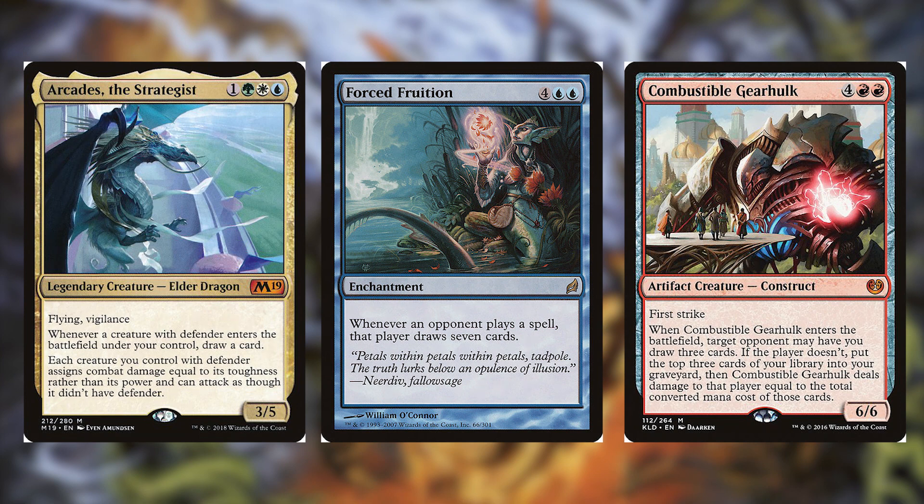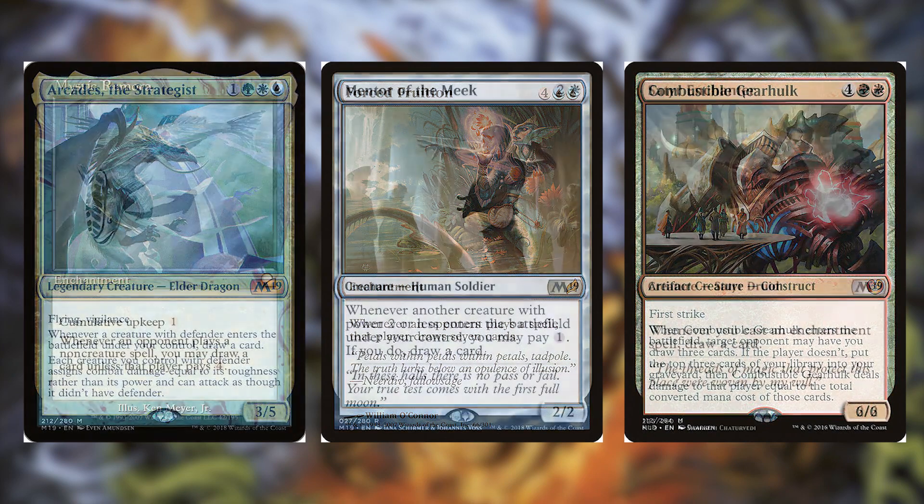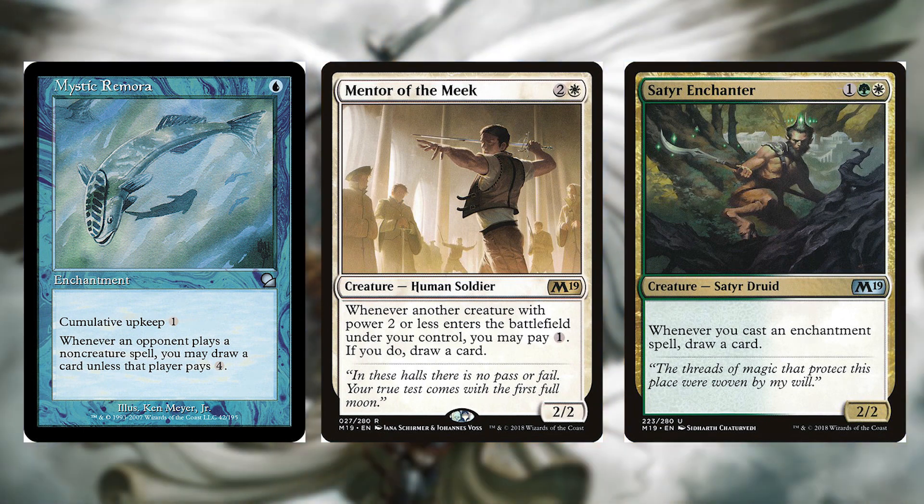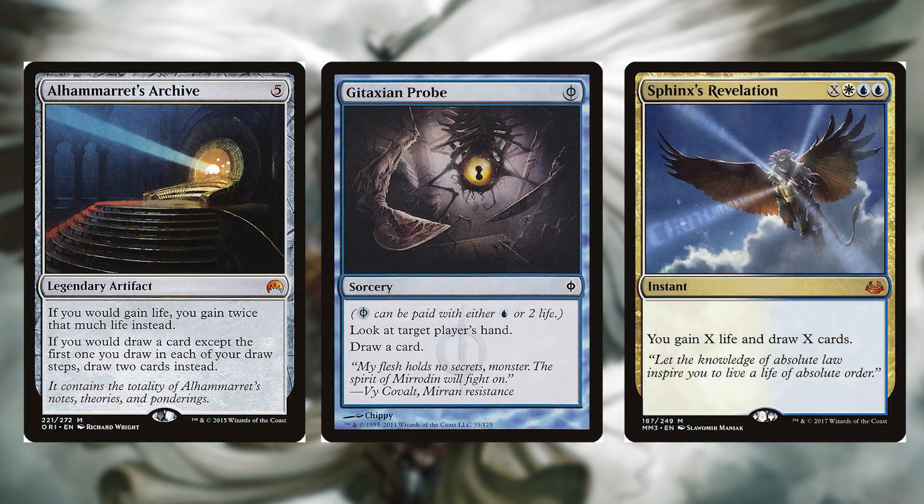Mystic Remora for one blue is an enchantment with cumulative upkeep of one colorless — whenever an opponent plays a non-creature spell you may draw a card unless that player pays four mana. Mentor of the Meek for two and a white is a 2/2 human soldier — whenever another creature with power two or less enters the battlefield under your control you may pay one mana; if you do, draw a card. Satyr Enchanter for one, a green and a white is a 2/2 satyr druid — whenever you cast an enchantment spell draw a card. Alhammarret's Archive for five colorless is a legendary artifact — if you would gain life you gain twice that much instead, and if you would draw a card except the first one on each of your draw steps, draw two cards instead. Gitaxian Probe for one blue or two life — look at target player's hand and draw a card. Sphinx's Revelation for X, white, blue, blue is an instant — you gain X life and draw X cards.